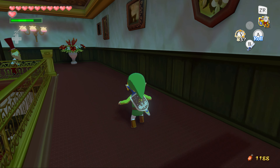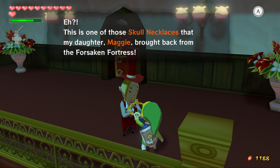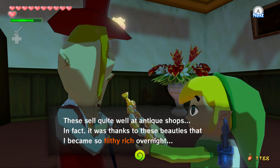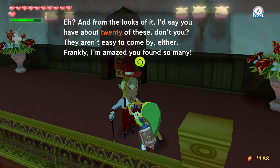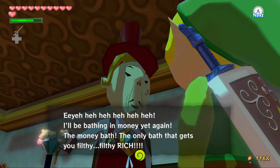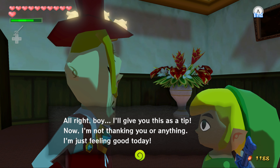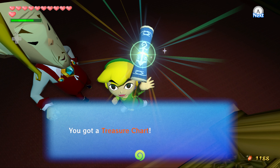So we'll do that. This is one of those skull necklaces that my daughter Maggie brought back from the Forsaken Fortress. These sell quite well at antique shops. In fact, it's thanks to these beauties that I became so filthy rich overnight. From the looks of it, I'd say you have about 20 of these, don't you? These aren't easy to come by either. I'm amazed you found so many. I'll be bathing in money yet again. The money bath — the only bath that gets you filthy, filthy rich. All right, boy, I'll give this to you as a tip. I'm not thanking you or anything — I'm just feeling good today. And we got a treasure chart.